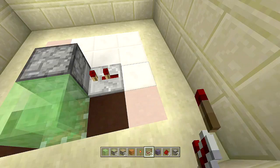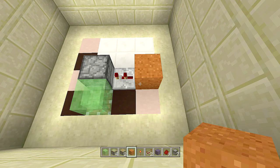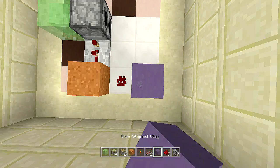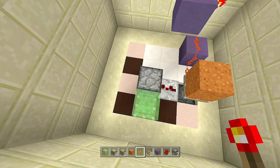Right next to that two-tick delay repeater, break down one more block, place a piston facing upwards with a sand block on top — that creates a monostable circuit. Coming out of the sand block, place a piece of redstone, then a block next to that redstone with a piece of redstone on top. Place a block above that, break one block over, and place a redstone torch off the side — that should make the sticky piston activate.